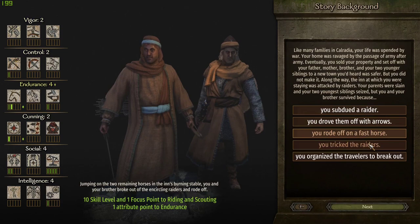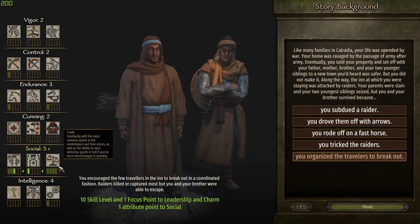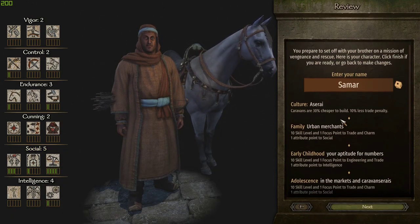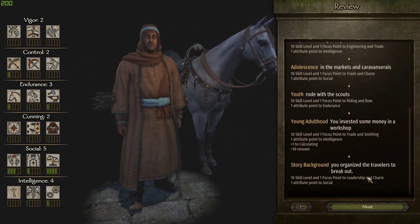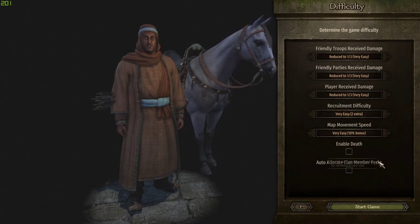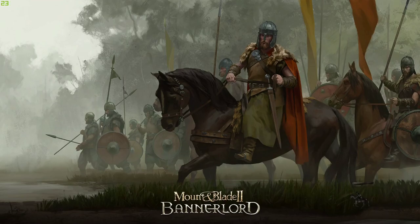So you've got extremely high social and extremely high trade — essentially the ideal benefits. If you go urban merchants, aptitude for numbers, market and caravan, this series road with the scouts invested in workshop and organized to go with some travelers — that's the ideal setup. This is also personal preference; I wouldn't play with these settings myself. You can see in my let's play I put it to realistic damage, but for the purpose of the tutorial we're just going to go with the default.